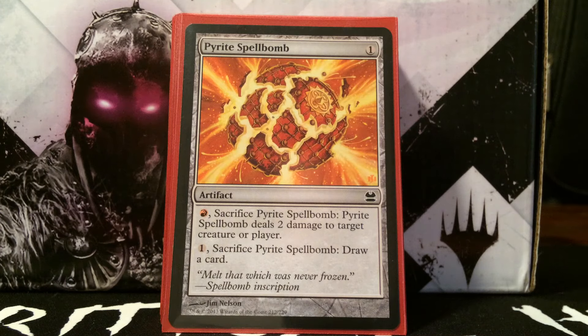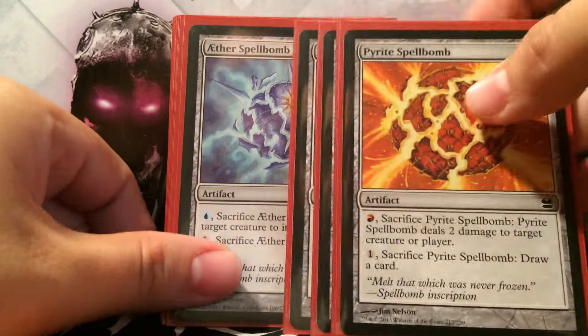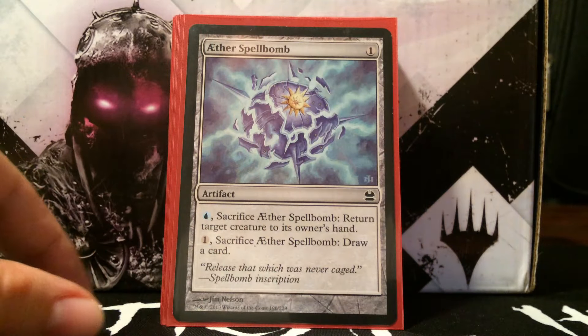Now the eggs that deal with damage rather than mana. This is our damaging egg — Aether Spellbomb. It's free with Etherium Sculptor. You can pay red and sacrifice it to deal two damage to something, or pay one and sacrifice it to draw a card. So it's either an egg that draws you cards or one that can kill something or deal damage to the player. With all the incremental damage throughout the game, sometimes this is just the win condition.